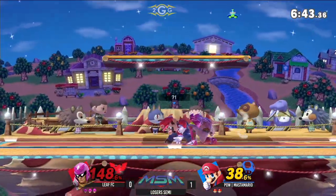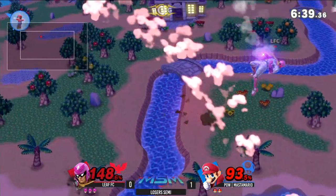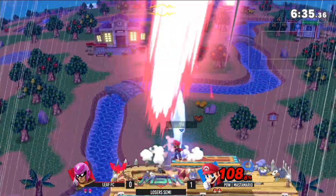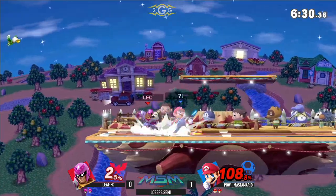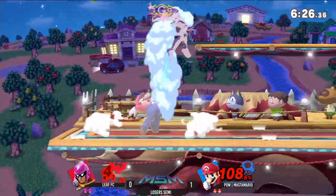I really like the patience from Leaf FC too. Jab lock here into the down air — he gets a re-grab. That's so much damage. Oh my God, he's a madman. He's got such a huge lead right now. Yo, that was a knee — he went for a back air, but that should have been a knee. I'm pretty sure he was drifting back to be in position for the knee.